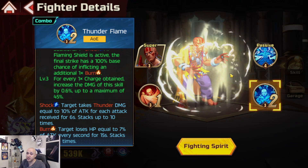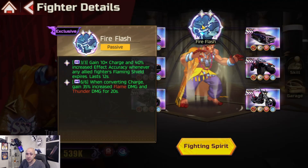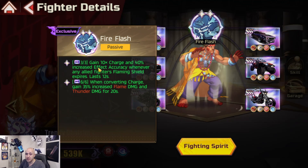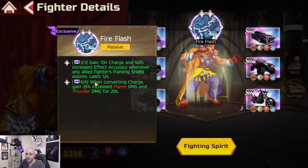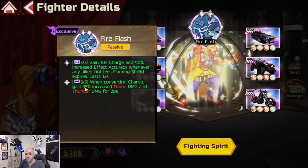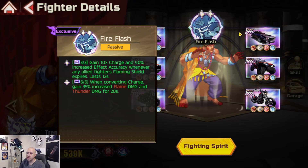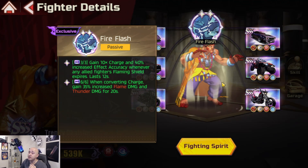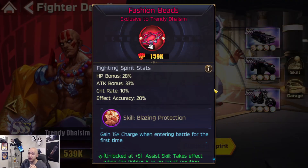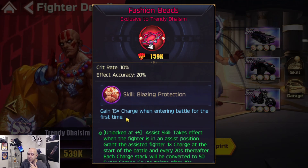You get two burns and two shocks per attack. For every one time charge obtained, increase the damage of the skill by 0.6%, up to a maximum of 45%. This makes him a very good unit for stacking debuffs, especially DoTs. For Fire Flash, his CARS ability gives 10 times charge and 40% increased effect accuracy whenever an allied fighter's Flaming Shield expires. When converting charge, gain 35% increased flame damage and thunder damage for 20 seconds.